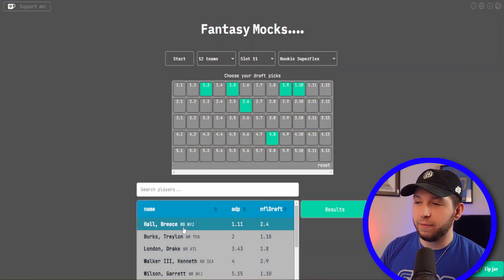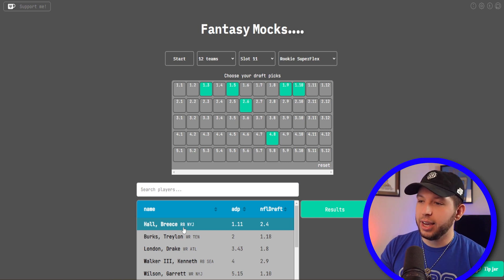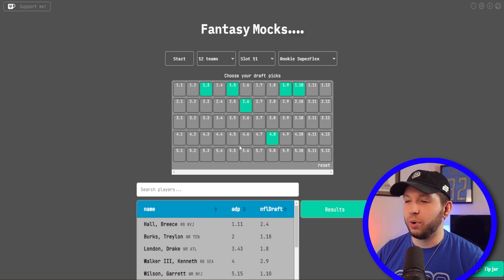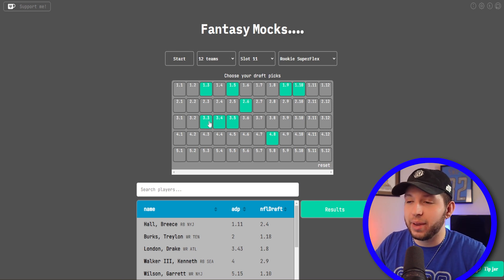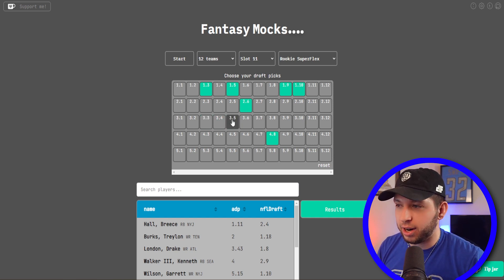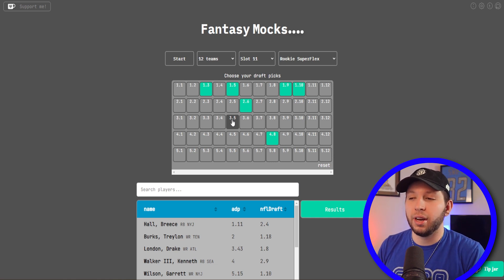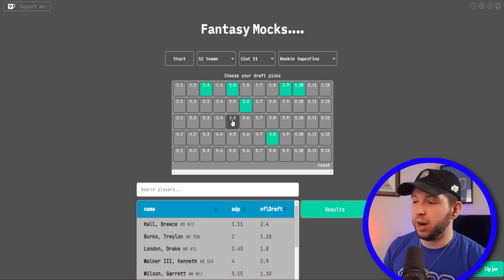Let's switch over to the mock drafts here. I'm using fantasymocks.com, and a really cool part of this site is that you can actually pick and choose the draft picks that you want to use. You don't have to pick one slot — you can actually move all around the board. I talked to Andy Estridge, shout out Andy, the creator of this site. The ADP is also more tuned in to what happened post-draft, so this is a little bit more accurate to what you're actually going to see in your rookie mock drafts.